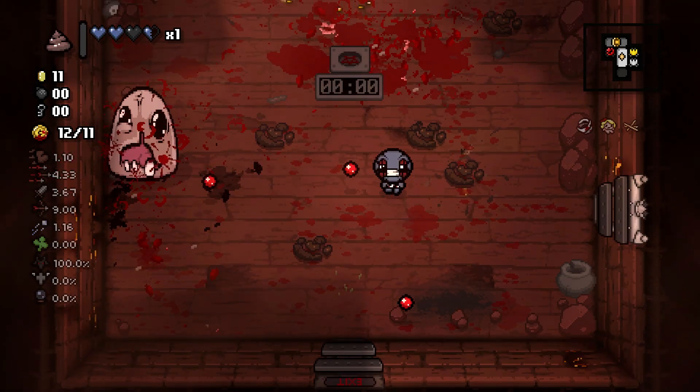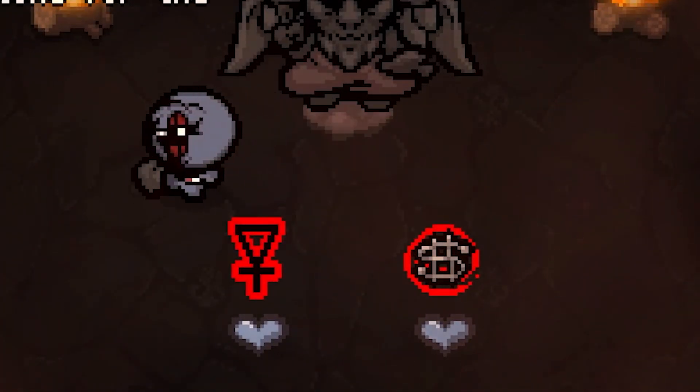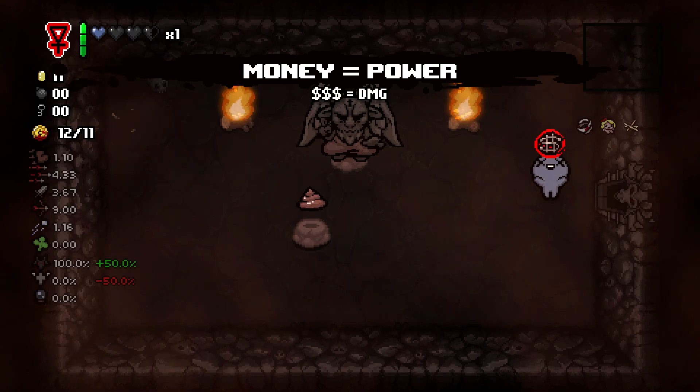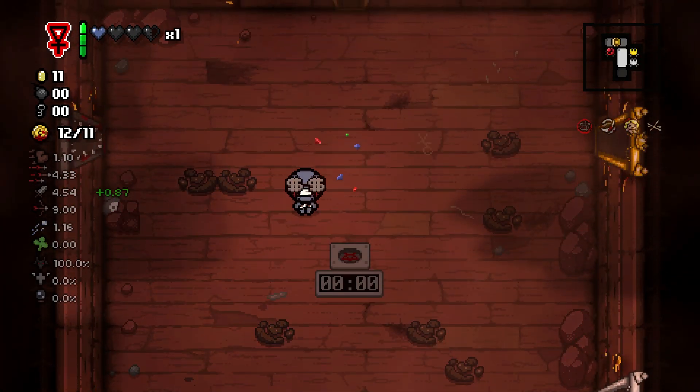I will be going for deals with the devil because we do have a lot of HP for it. I think Sulphur and Money Equals Power are kind of no-brainer items here — they're both very, very good for greed mode. Now we're just going to go ahead and move on to the next floor.